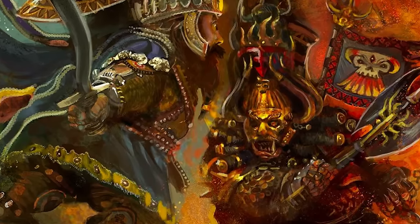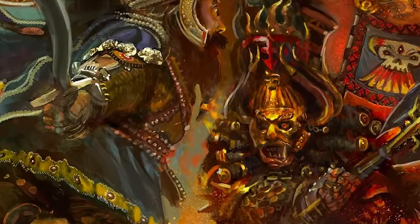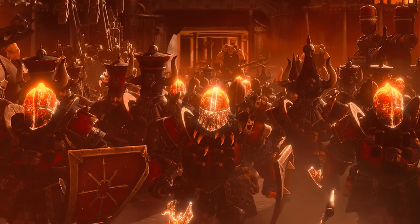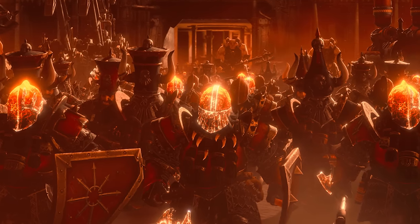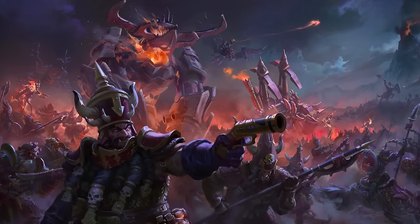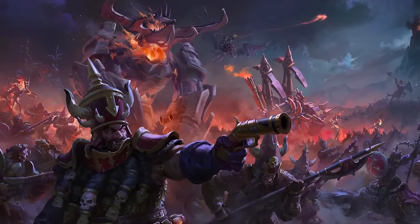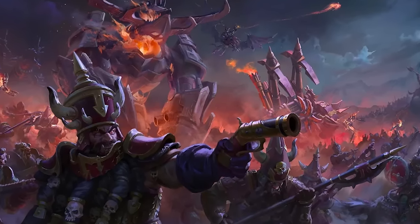The Chaos Dwarfs were once like their narrow-minded cousins. Exploring deep into the world's edge mountain, they eventually came upon Zorn Uzkel, the Great Skull Land. The place was accursed and many of the dwarfs chose not to settle in these lands. However, those that did were not protected from the enmity of the land and eventually were twisted and changed. Thus the Chaos Dwarfs came to be.